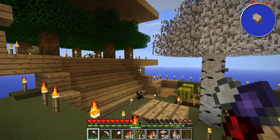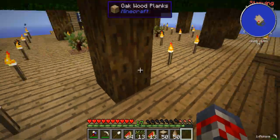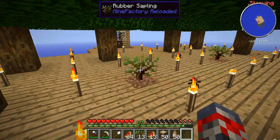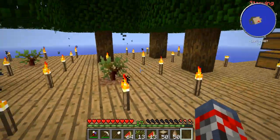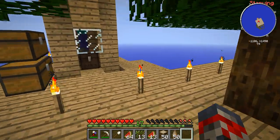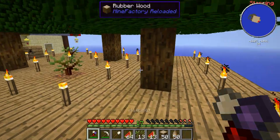It's rubber tree seeds, and pretty much what they give you is two different types of rubber trees. So that's rubber sapling, and that's sacred rubber sapling, and then rubber sapling. I have no clue what the difference is, but it's definitely maybe something cool about each one, or they're probably just identical.